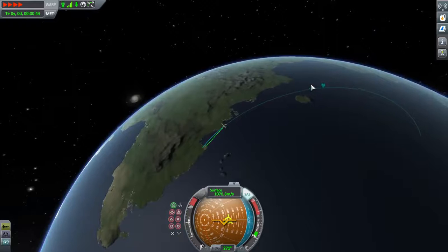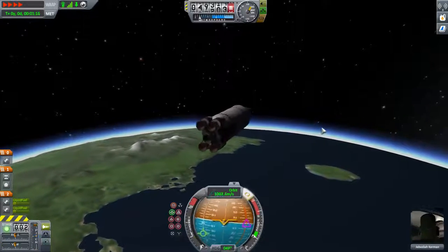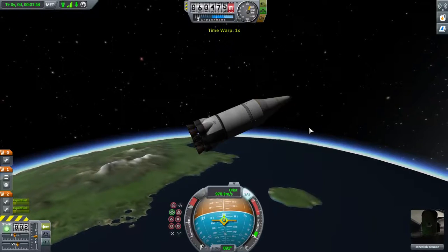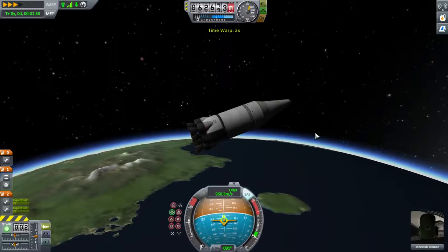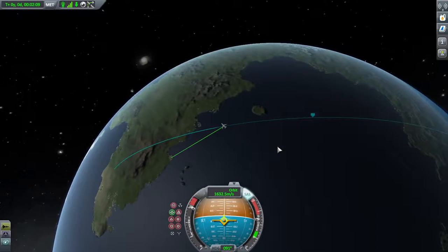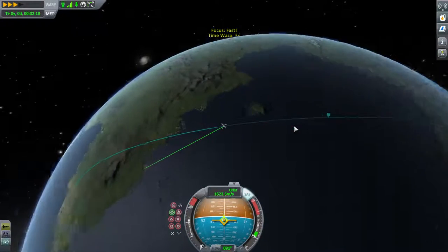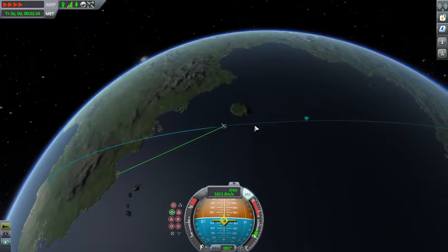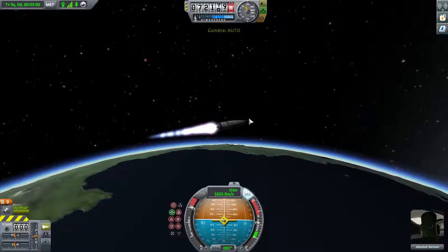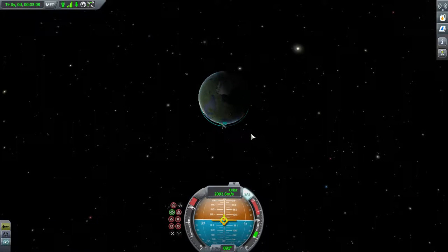So we've got an apoapsis of 67 which is just fine. We're going to time warp to just short of that, and have it start wandering towards the prograde. Right when we hit about 65 here, give it a little more. And then we stage. We're up to the apoapsis here which is just above where it needs to be, and then we're just going to juice it. And as we should hopefully see...